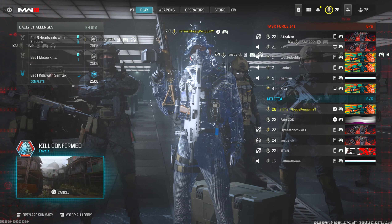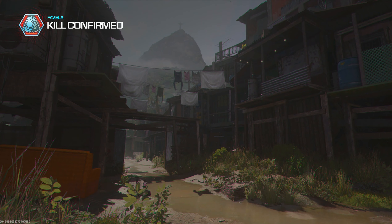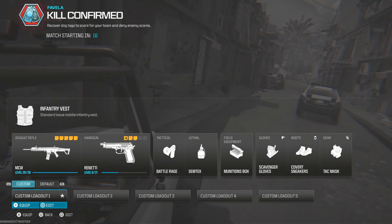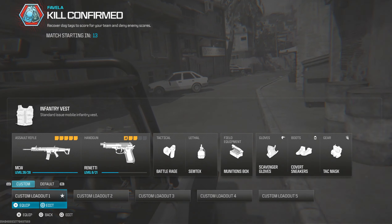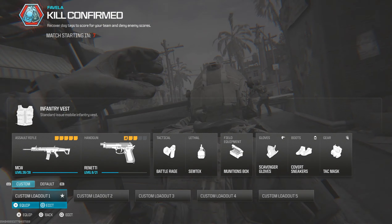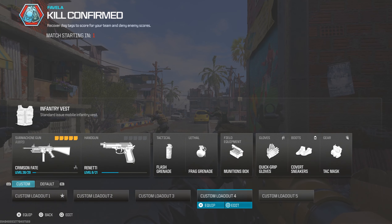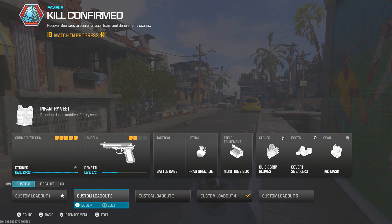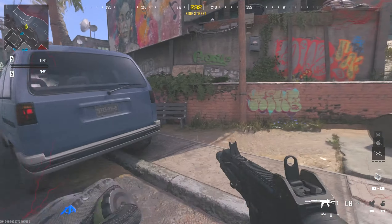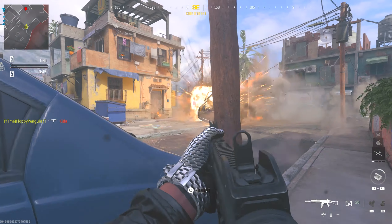From launch we already know all the content that will be available, which is great. There are 37 new weapons plus all existing weapons, bringing the total to 114 weapons. The confirmed returning maps from the original Modern Warfare 2 (2009) include: Afghan, Derail, Estate, Favela, High Rise, Invasion, Karachi, Quarry, Rundown, Rust, Scrapyard, Skid Row, Sub Base, Terminal, Underpass, and Wasteland.